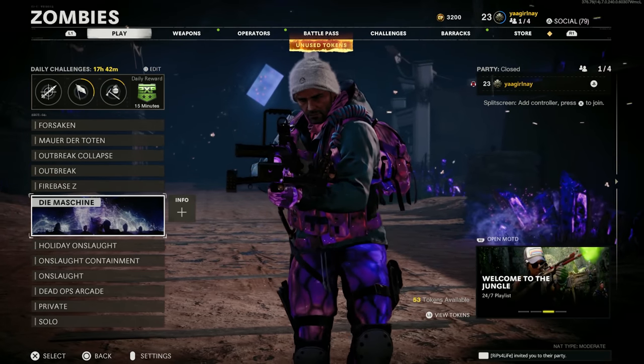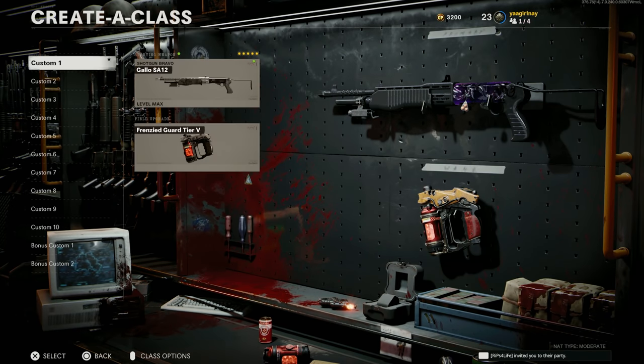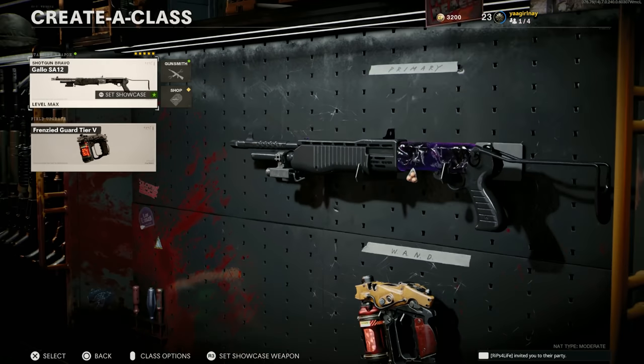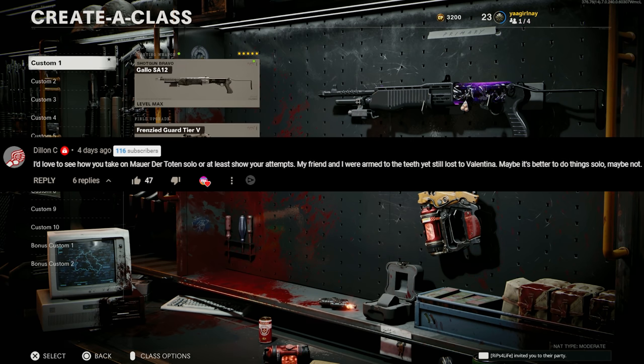Today we continue our journey to get all the main quests done in Cold War Zombies on my second account. That way we can get the super easter egg reward of having purple epic tier weapons every time we hop into game. In our last easter egg video, our top comment was from Dylan saying he wants us to attempt the Mauer easter egg, so that's what we'll be doing today.